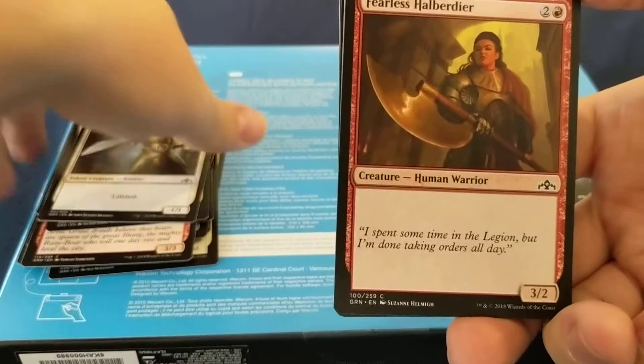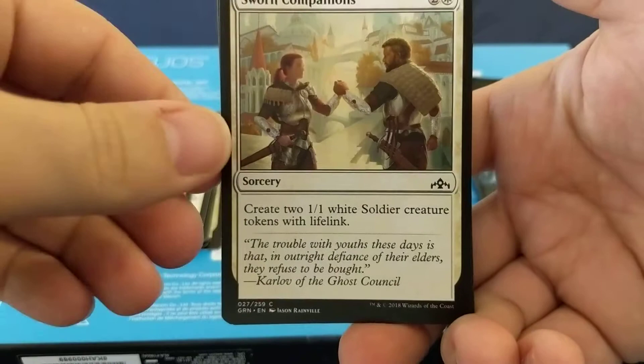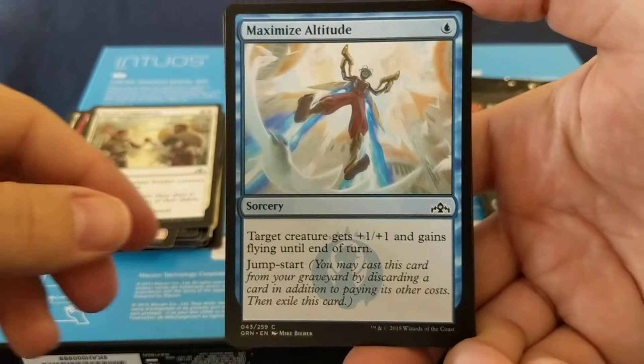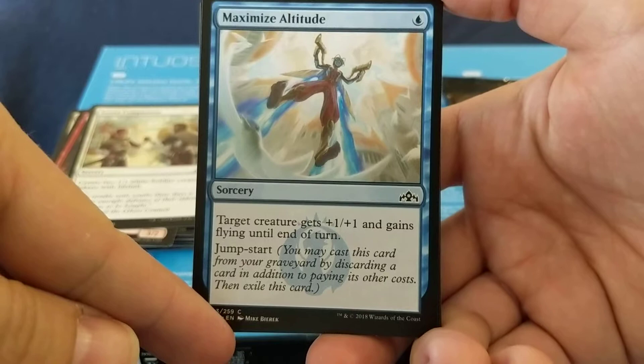I don't know this set — I don't know what I'm supposed to be looking for. Swarm Companions: three mana — create two 1/1 white soldier creature tokens with lifelink. Maximize Altitude: plus one, plus one and flying. Jumpstart — you can cast this from your graveyard by discarding a card in addition to paying its other costs, then exile this card. So you can cast it from your graveyard for one blue mana, but then you have to discard a card as well.